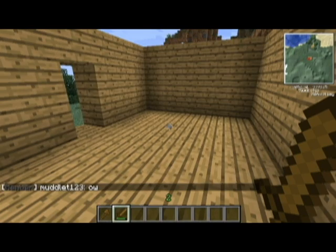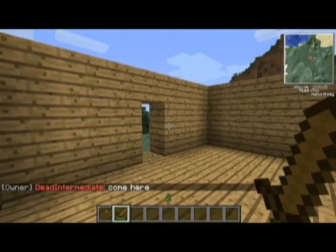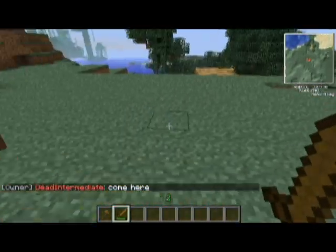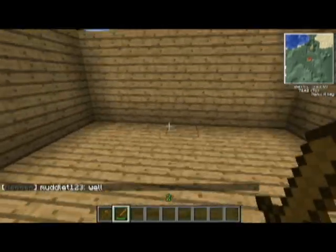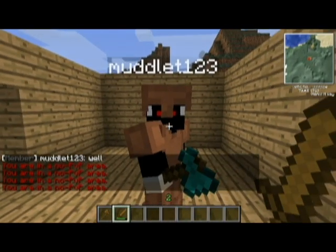I'm going to tell him to come here. There you are. Let's see — if I smack him here, it's going to say 'no PVP area.' That actually works!